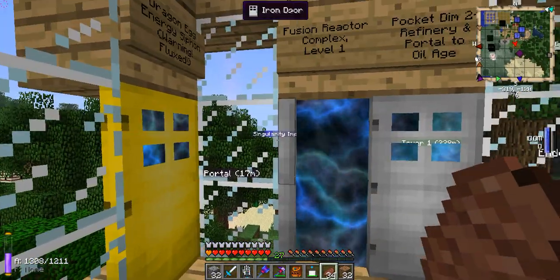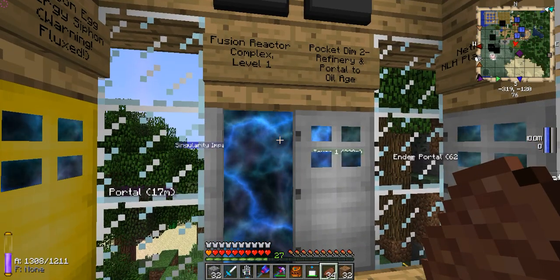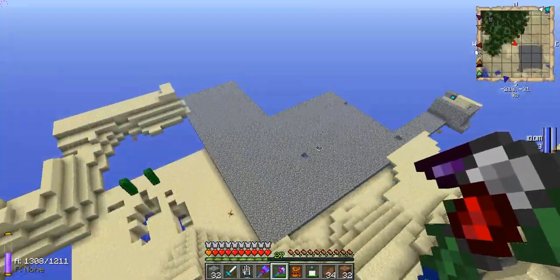I'm using Dimensional Doors here. This is a dimensional door intralinked to another point in this world — an old quarry site in the middle of the desert. Since I do have a jetpack, I will show you where the site is.